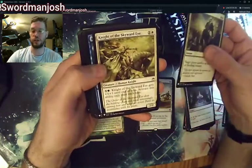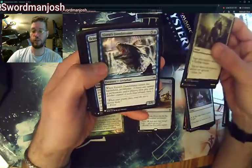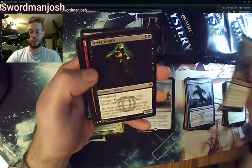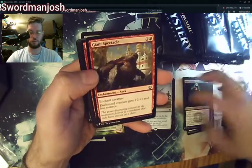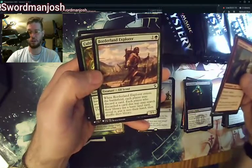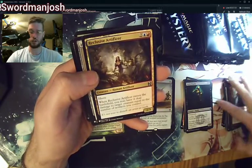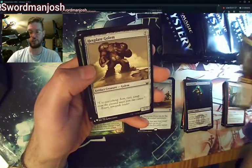Celestial Flare, Knight of the Skyward Eye, Curious Dambreaker, Brine, Ancestral Vengeance, Street Wraith, Giant Spectacle, Skirk Prospector, Borderland Explorer, Cultivate — all commons. Reclusive Artificer, Hexplate Golem — not one you really want to see.